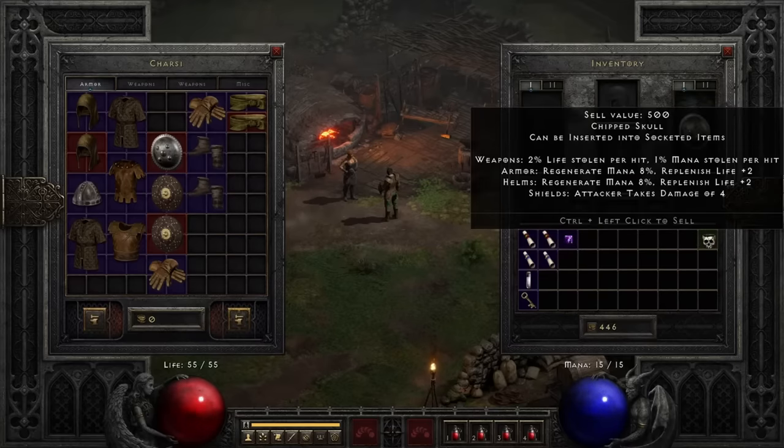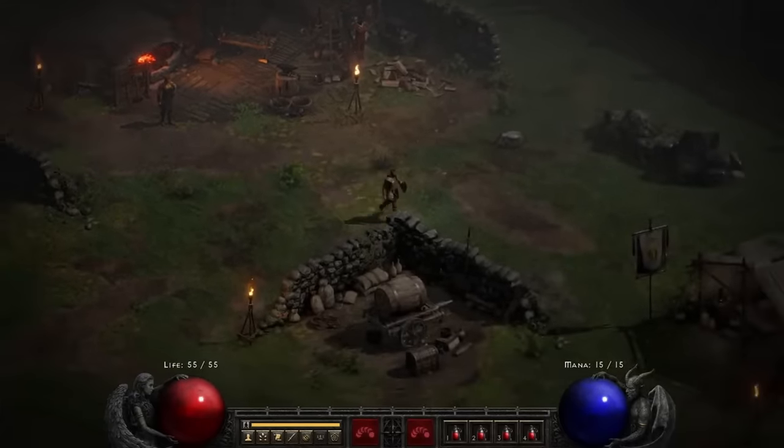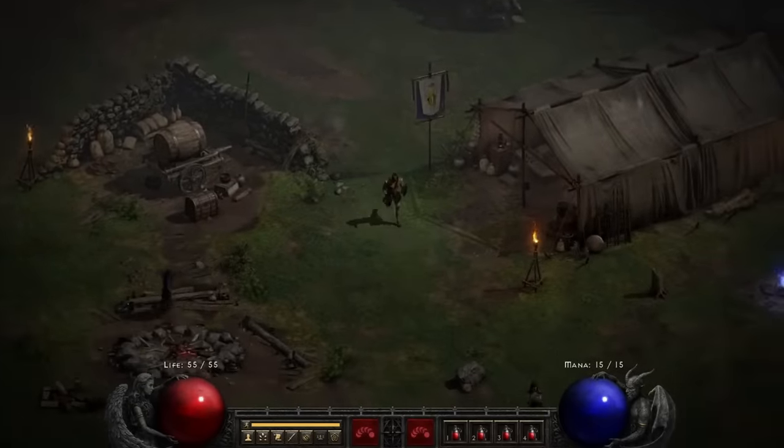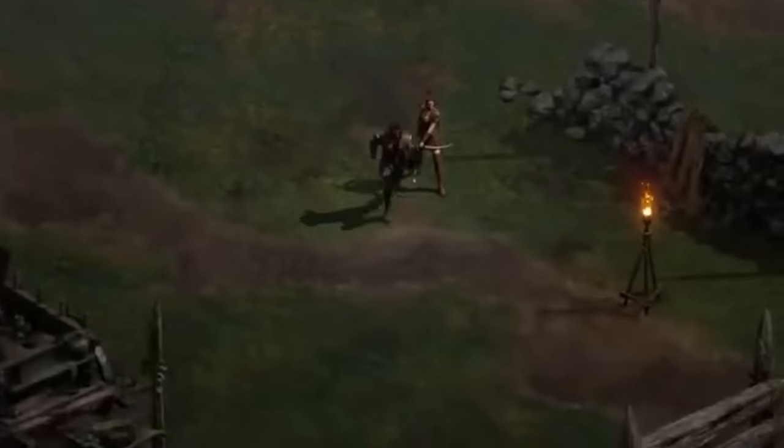I do a few more loops, saving and quitting each time, until eventually I get lucky and find a buckler with one open slot for the low, low price of 42 gold. Don't mind if I do. And with this new buckler, we can now insert our chipped skull into it, which, when inserted into shields, gives the shield the Thorn ability, making all enemies who hit me take 4 damage. It begins.